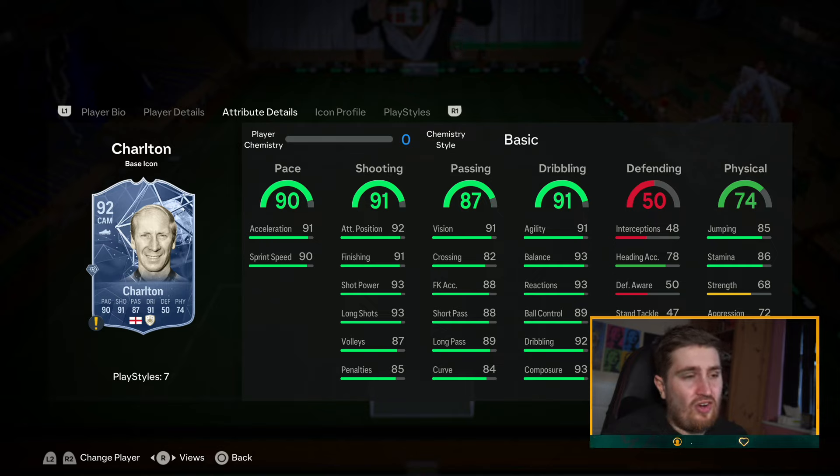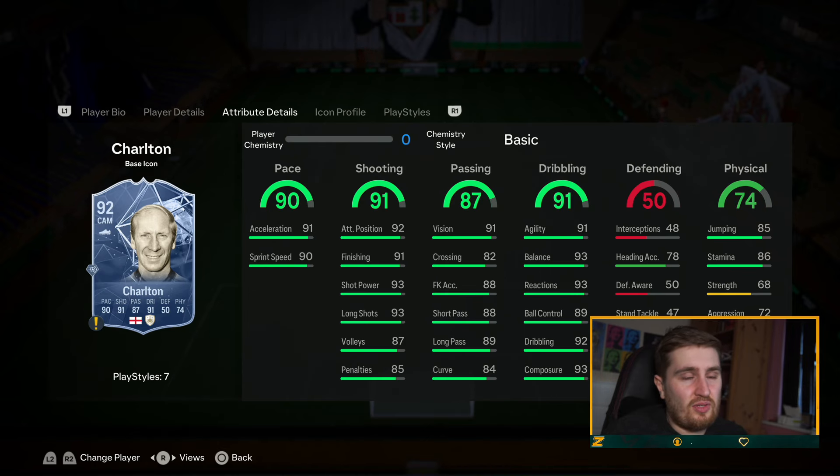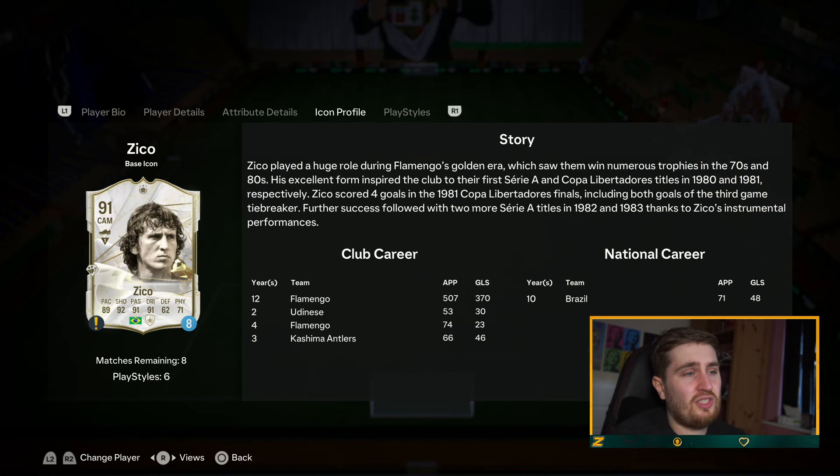Bobby Charlton was a couple of million when the game came out. Now, with a Hunter, he's got 99 finishing, 97 shot power, 99 pace — basically a pace card with elite stats elsewhere. Five star weak foot, he's about 600k. He lacks some of the playstyles from the top-end cards, but he's a really good value card still.